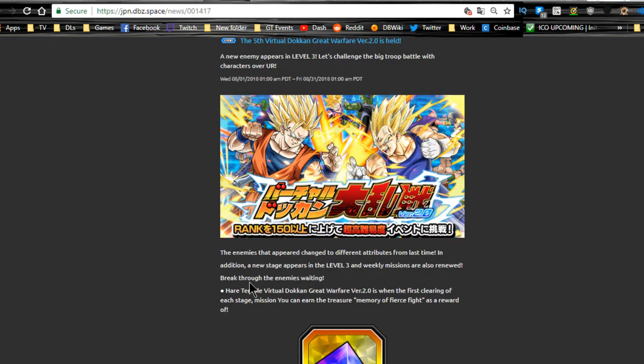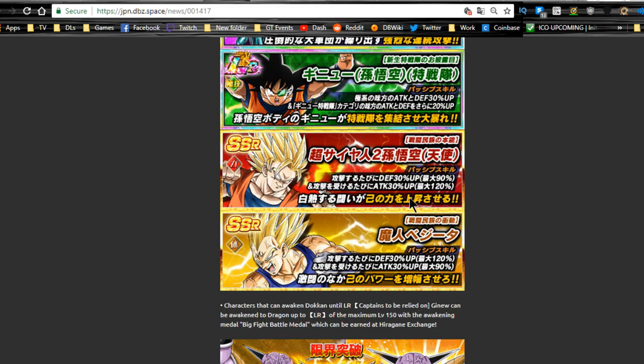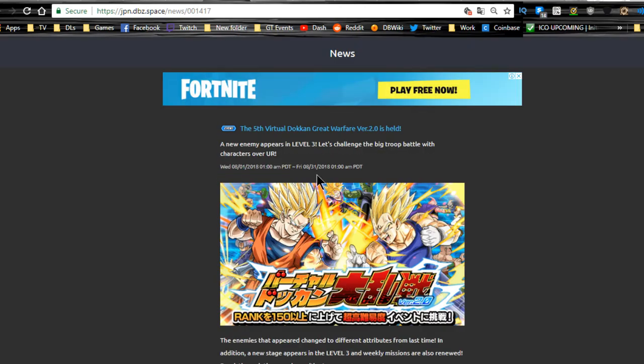Next is the Virtual Dokkan Great Warfare Version 2.0 — that's the battlefield event. It's live and you can get LR Cooler, LR Ginyu, or the Goku slash Vegeta, plus medals to Dokkan awaken up to LR. There's a whole bunch of stuff available; that runs until 8/31 so you have the rest of August.